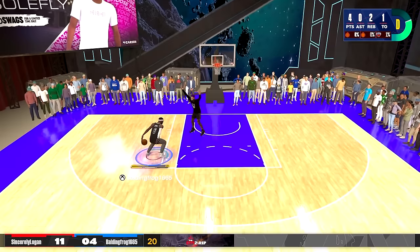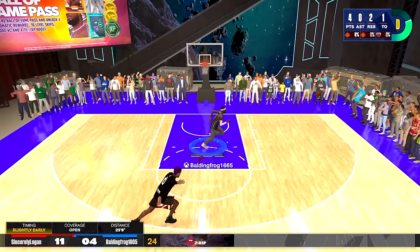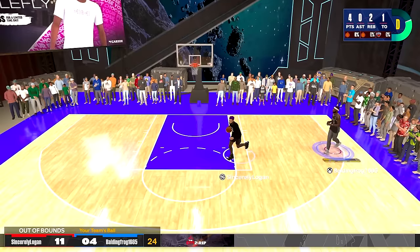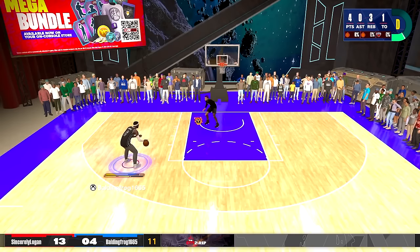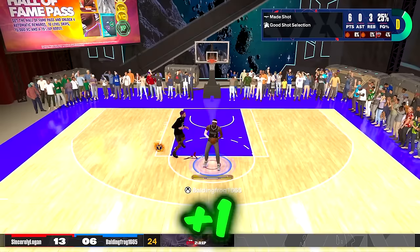He made us pick up the dribble. There are so many important first attributes we should be upgrading — driving layup, driving dunk, stamina, three-point shot, mid-range shot, standing dunk, ball handle. I'm gonna shoot a floater — hey, it worked! We're now at 63 overall, let's go!